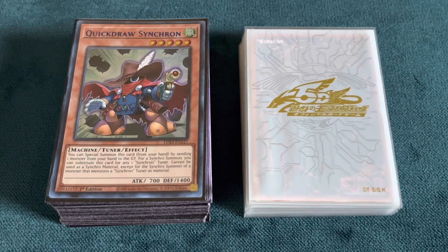Hey guys, Victor here again, coming at you with another retro deck profile for the September 2011 format. Today's focus is going to be on Piper Quickdraw, which is pretty similar to Piper Chaos, but it pretty much revolves around Quickdraw Synchron and getting into cards like Drill Warrior pretty consistently. The only difference is that I feel like the power level for this deck is honestly a little bit worse compared to Piper Chaos, but it's still a lot of fun to play.